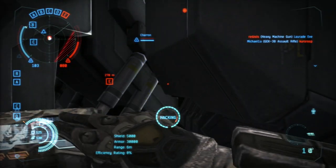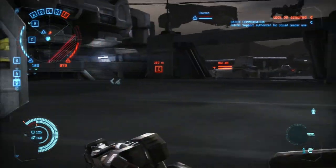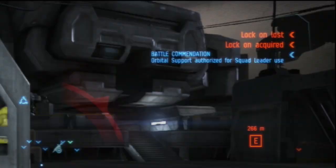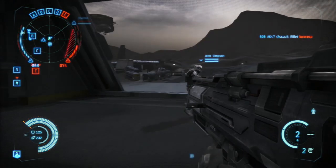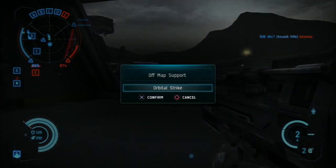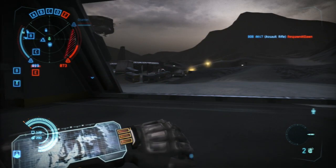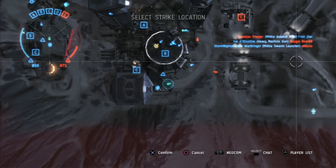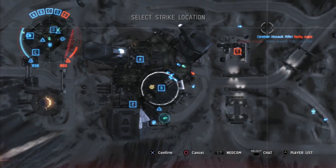When your squad has reached 2500 war points, the squad leader can call in an orbital bombardment. This is indicated in the top right hand corner of the window, showing that you can now use one. To call in an orbital bombardment, press right on the D-pad to bring up the deployment window, select orbital strike, then precision strike, then select the area on which you would wish to call it down. Press X to confirm the location.